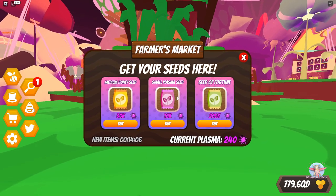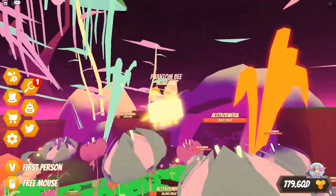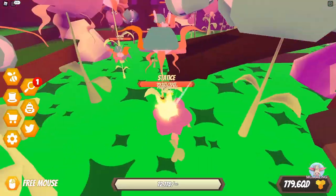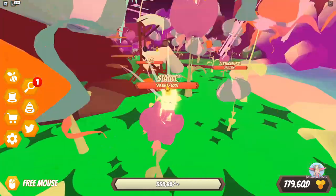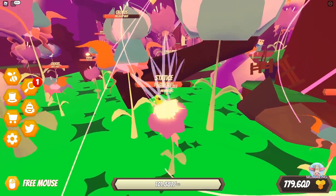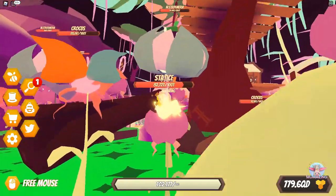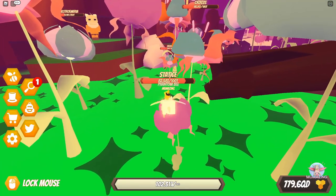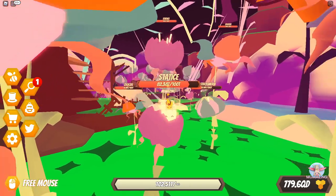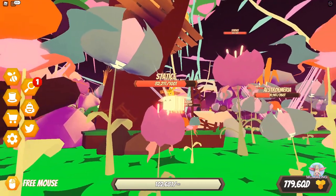There are seeds available for plasma: Seed of Fortune, Small Plasma Seed, and Medium Honey Seed. I have 7 hours to gather resources before the next zone opens, so let me get all these quests going. With the Fragment of Reality equipped, I test it — and the Alstroemeria, Crocus, and other flowers all take a hit simultaneously. I get an amazing boost into the trillions. The sound effect was very different — the Fragment of Reality is probably the most useful, powerful item in the game right now.